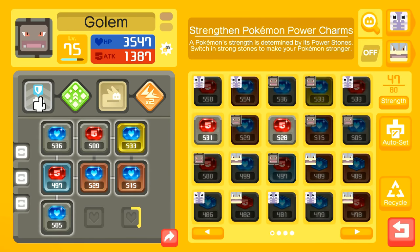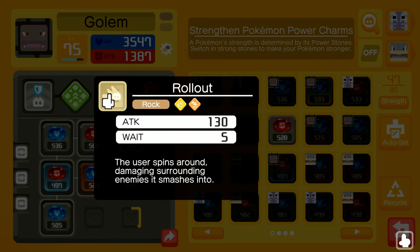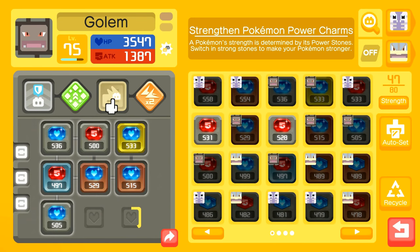Another thing you want to focus on is getting good abilities. For my Golem, Harden is really, really good — I reduce the amount of physical attack damage I take — but I need to find a better attack. This Rollout isn't that good; the animation is garbage, but it's strong. So I'm going to work towards that by training and using Pokemon I can.